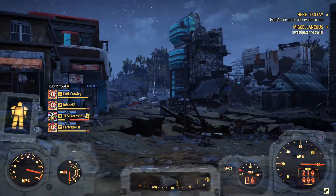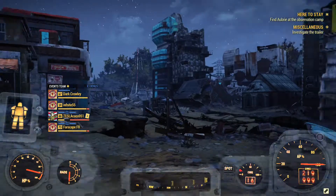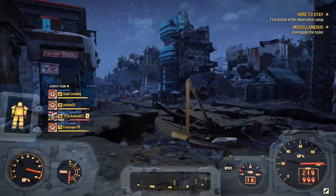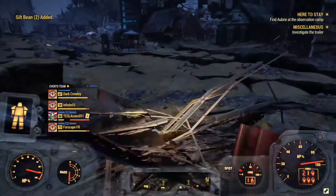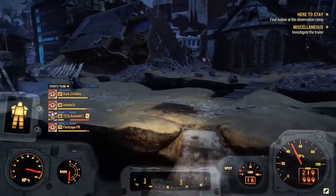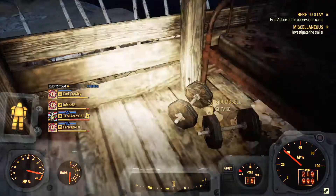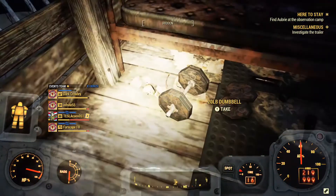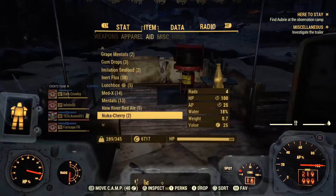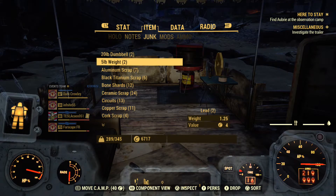This first location is kind of a secret location for finding lead. First thing you want to do is travel to Charleston — fast travel and you spawn here. After you spawn here, look at the small little structure and just run towards it. In here there are weights: 40 and 5 lb weights, which gives you 14 lead per hit.